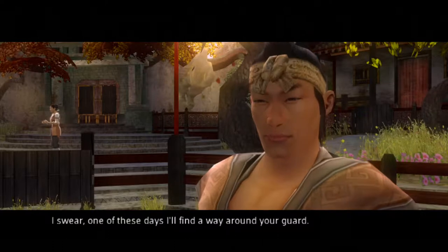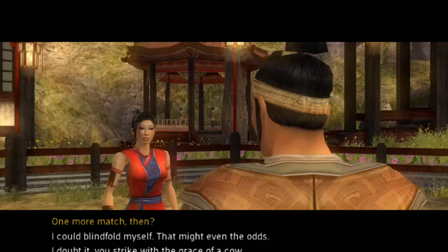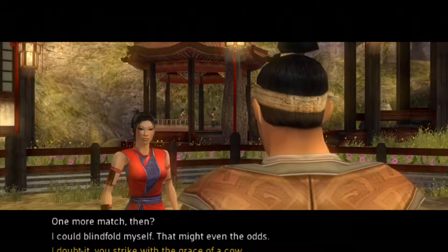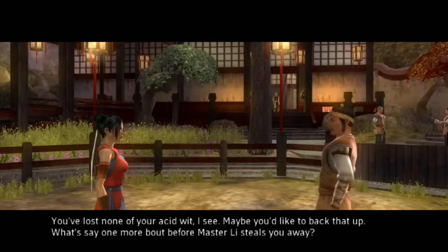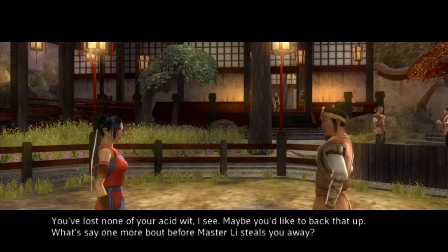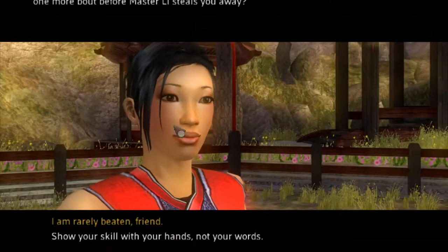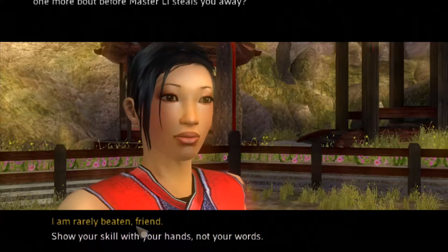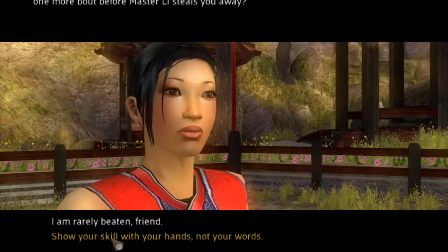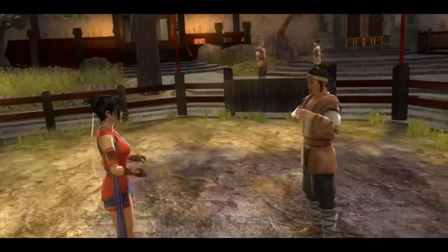Now we're in the game's opening scene. A character says, 'I swear one of these days I'll find a way around your guard.' Then, 'You strike with the grace of a cow — you've lost none of your acid wit I see.' The other responds: 'Maybe you'd like to back that up — one more bout before Master Lee steals you away.' For me the audio is synced up perfectly, showing the dialogue as it's spoken.